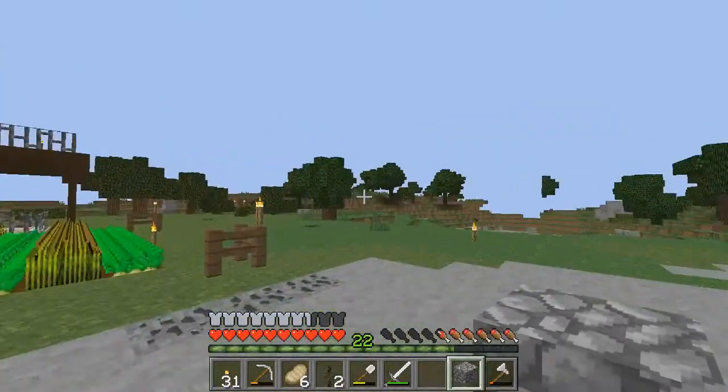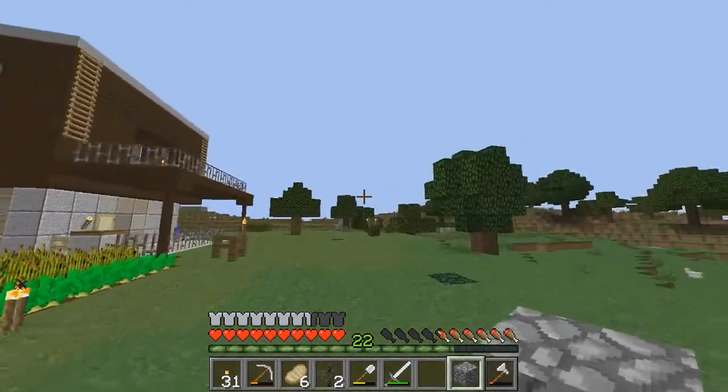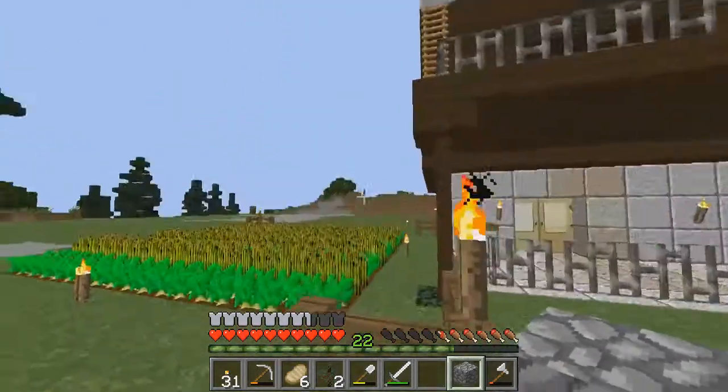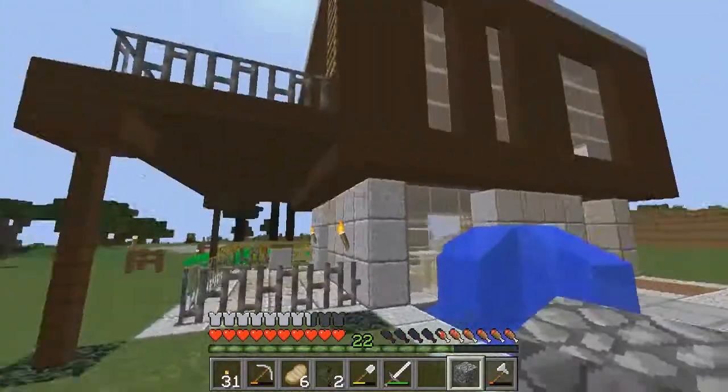It's awesome, it's super sweet. All the extra bedrooms — if you have no place to live in spawn, feel free, come by, throw a sign in a bedroom, call it your own. Dougie Doug, I don't think he wanted to build a base in town — anybody feel free, come by, take a room. I'm gonna have plenty.